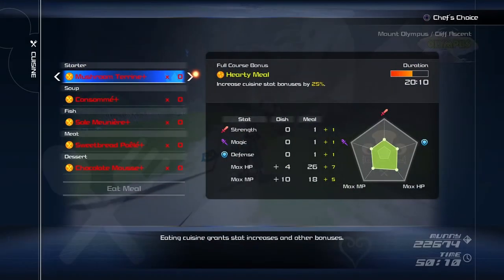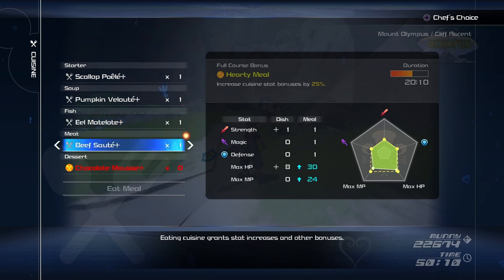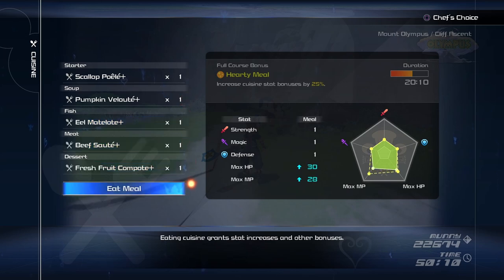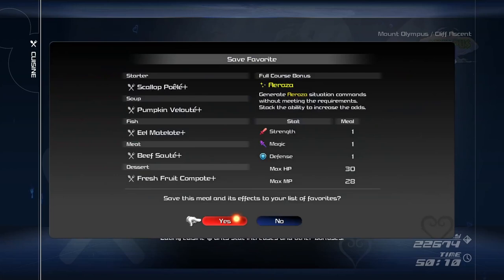The cooking feature is underrated and underused — even I rarely ever utilize it. If you struggle anywhere, try eating a full-course meal, as they also give a special bonus ability for the duration of the meal. The harder the difficulty, the more important this feature will get for you.